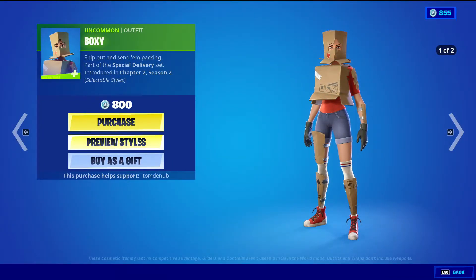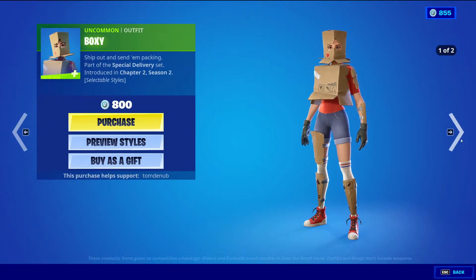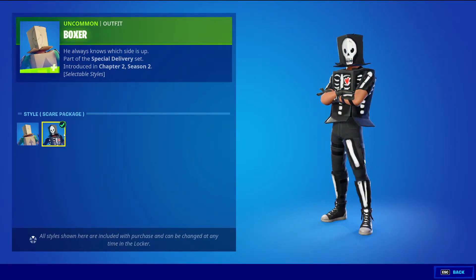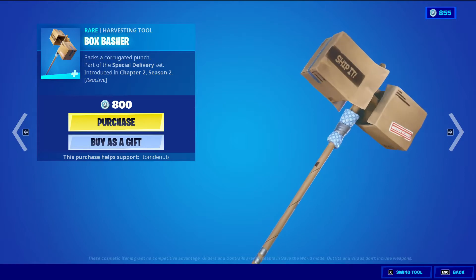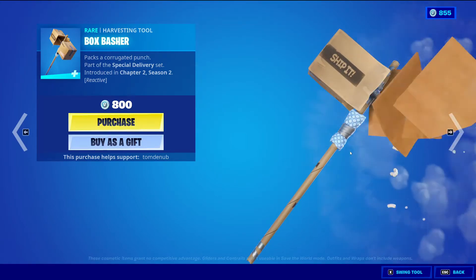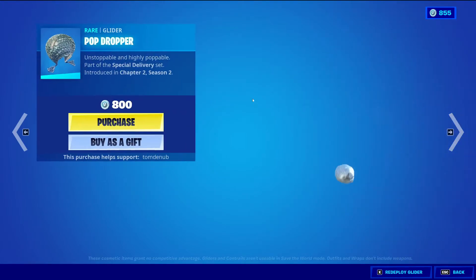Boxy — uncommon, 800 V-Bucks — has the default style and a Spectral Delivery Halloween style. Also 800 V-Bucks with the default style and the Scare Package — another Halloween style. Box Basher — rare harvesting tool, 800 V-Bucks — this one's a reactive harvesting tool, so the more hits you do, the more it'll bend and break. Pop Dropper — rare glider, 800 V-Bucks.